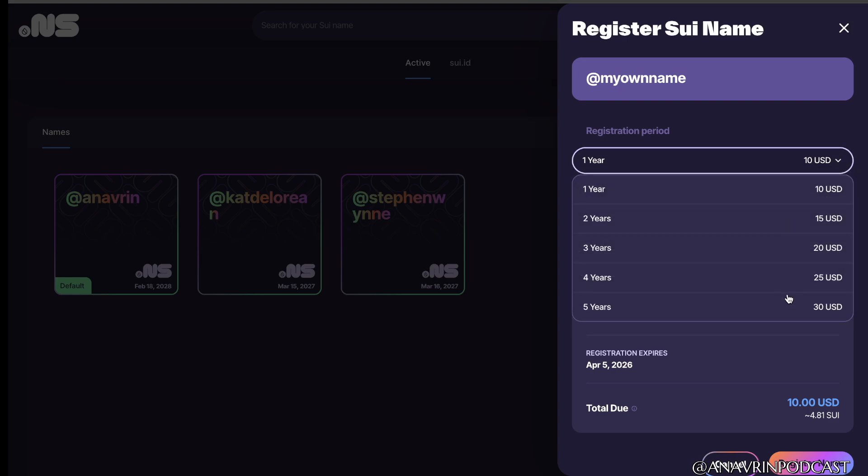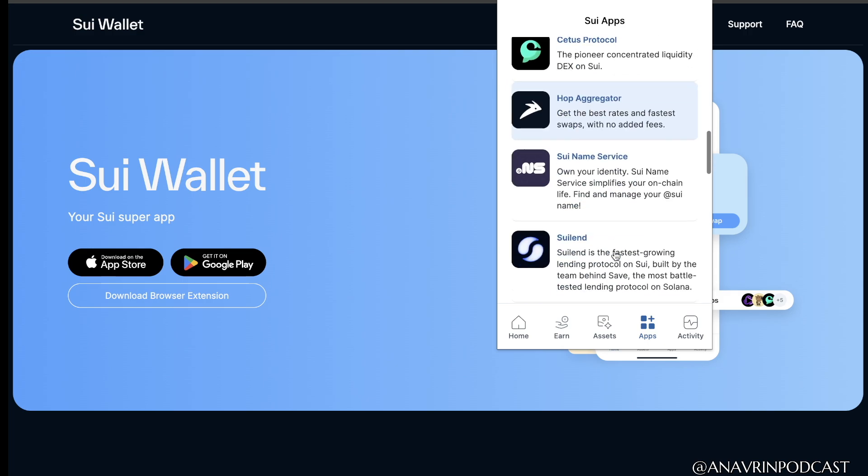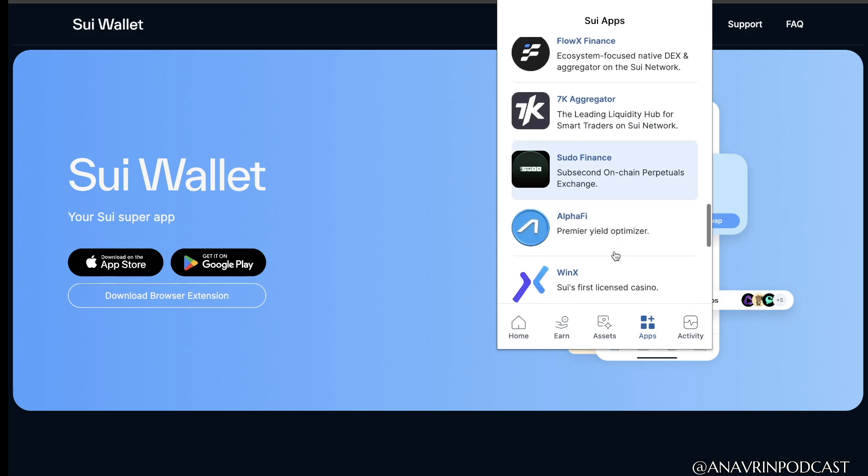You can also pick the length of your registration. I recommend five years. Once that is all done, you can scroll down to the TradePort app.